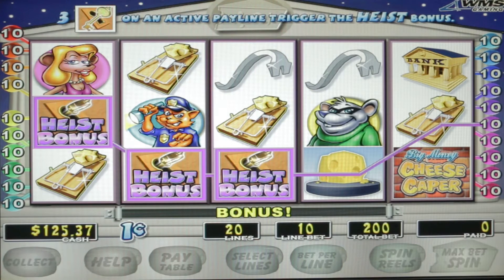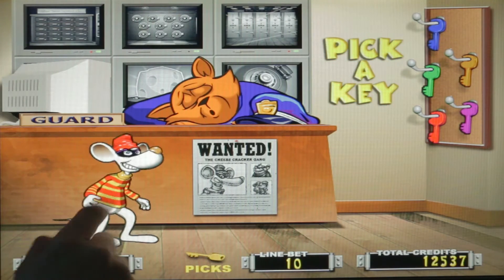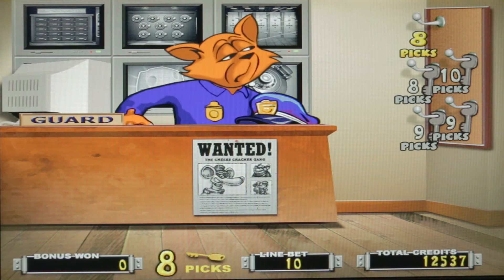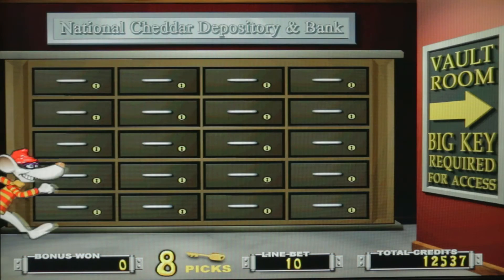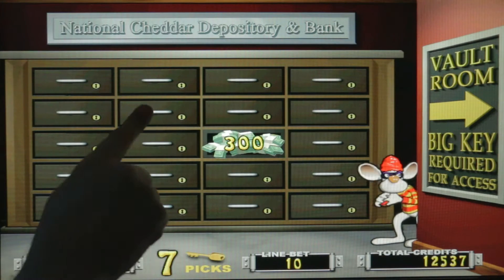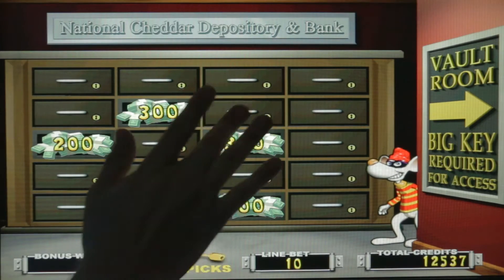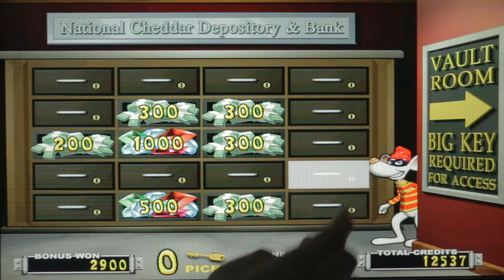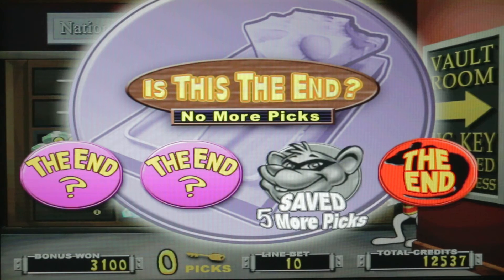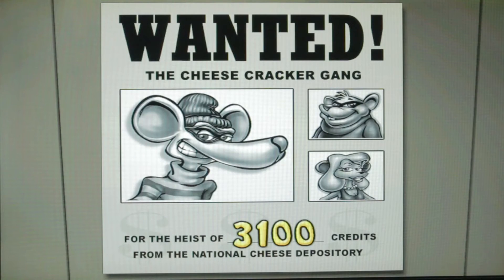Bonus in progress. We keep getting the heist bonus and we can't get the cheese bonus, so we'll just keep playing this. Help the mouse and pick a key. We only have eight picks — the mouse hunts for the key. Let's make this count. They really give you a lot of options here — it does make it a little bit more challenging. Last pick. Holy Havarti — can this be the end? Pick and find out. That's all for our sneaky friends. Should have went with that one. As the mice say — cheese it. The cops!